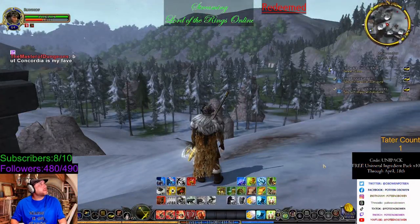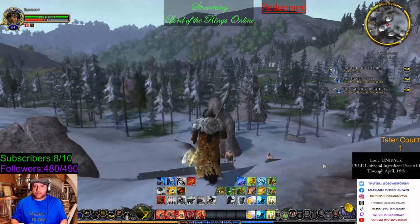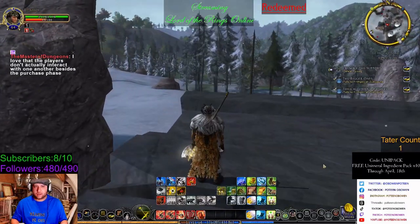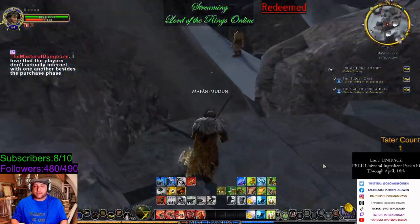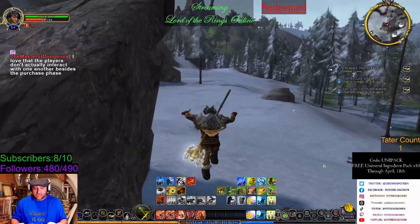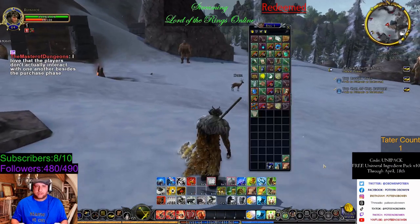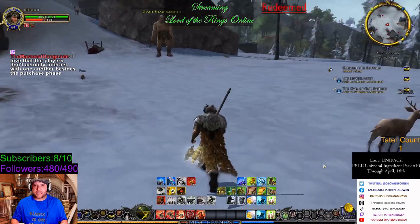Mine right now is probably Wingspan — I really enjoy that one. Darkest Night is another one, plays a little bit like Pandemic. Same thing with Wingspan — the game isn't really played that way, and I really love that. Elizabeth Hargrave is a great designer. Raider Nitschia is probably my favorite — that's kind of how I design.